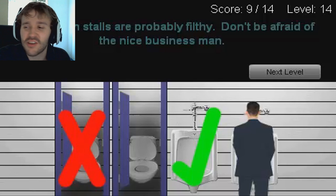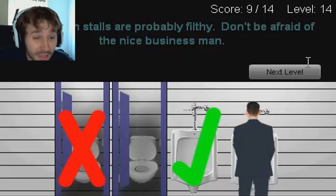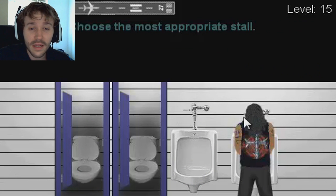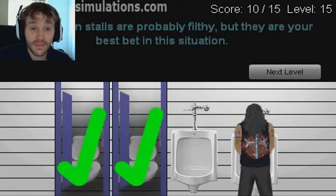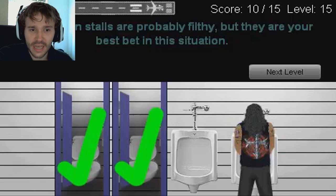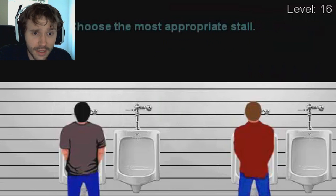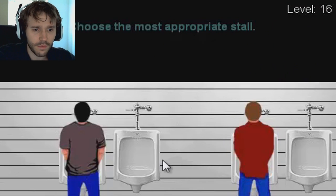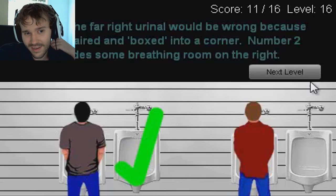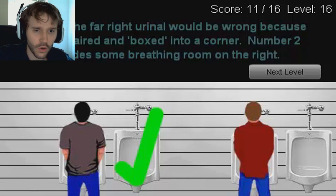The guy who made this game — serious stereotypes! That is what makes this brilliant, it's so bad but brilliantly bad. Because it's the psychopath, we have to go for this. 'The sit-down stalls are probably filthy, but they are your best bet in this situation — make sure you have your phone ready for 999.' Choose the most appropriate stall — more breathing room here. Correct! 'The far right urinal would be wrong because you are paired and boxed into a corner; number two provides some breathing room.'